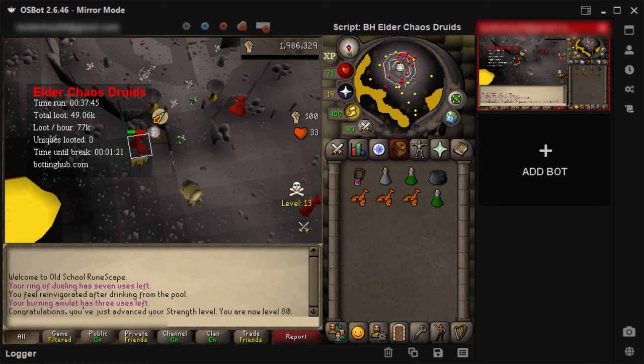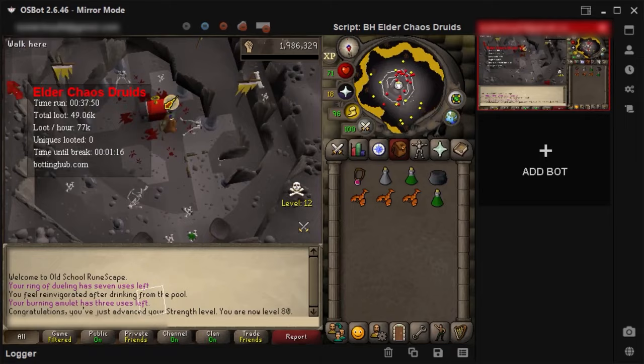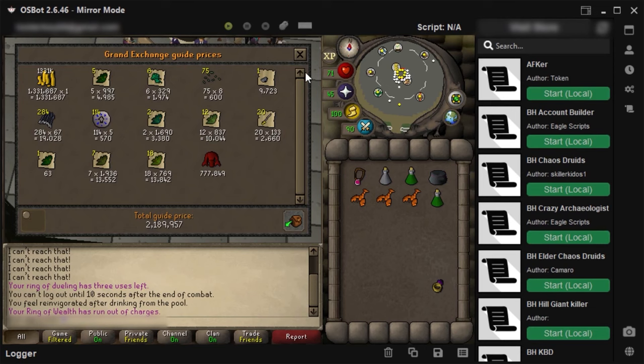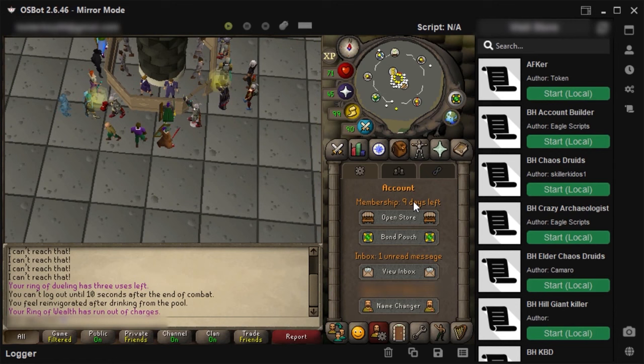We are currently 37 minutes into botting and we reached 80 strength on the account. After 3 more hours we got our first unique and made 1 million GP profit. We got an elder chaos robe, and this is currently our bank — we have about 2 million GP so far. The good news is that we have 9 days left of membership, so plenty of time to make more.